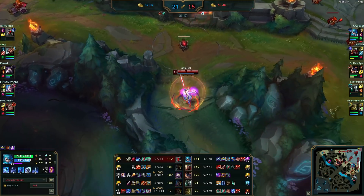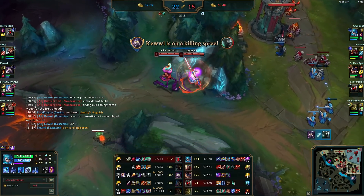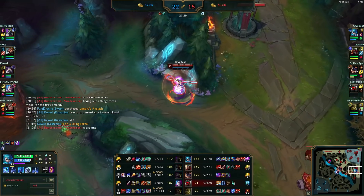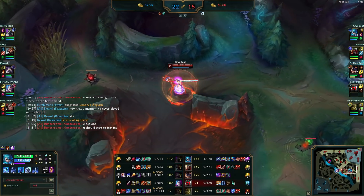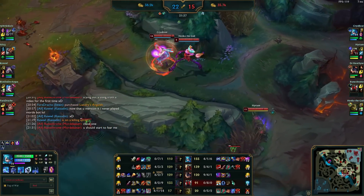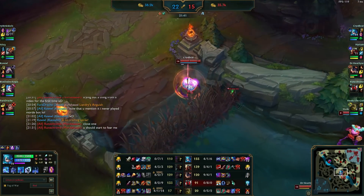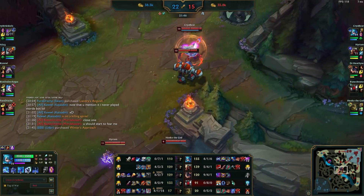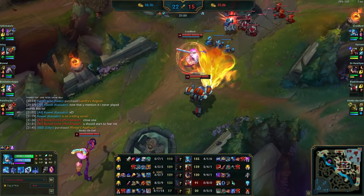The more ability haste you get, the more Qs you get, and the Q is your main damage, especially with a higher AP build. You do get some conversion from AP to magic damage on E on-hit, but it's not very strong and you also need a Nashor's Tooth, which I really delayed this game. However, the ult damage and the Q damage really show — it's really nice especially considering just how tanky the enemy is.